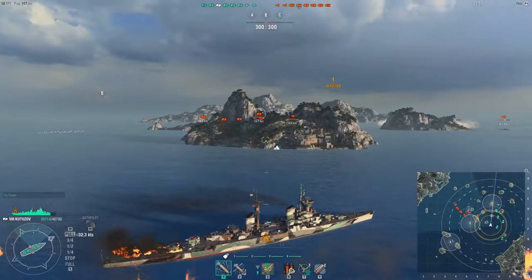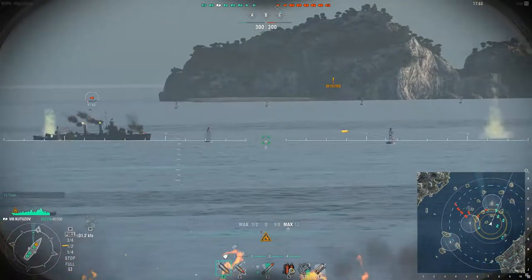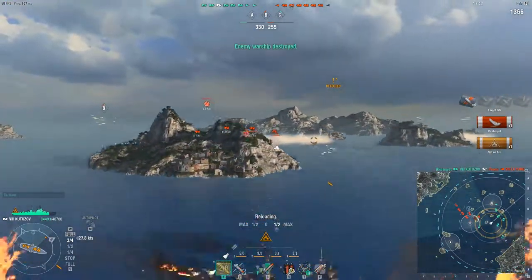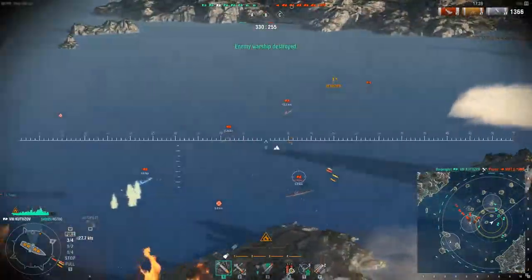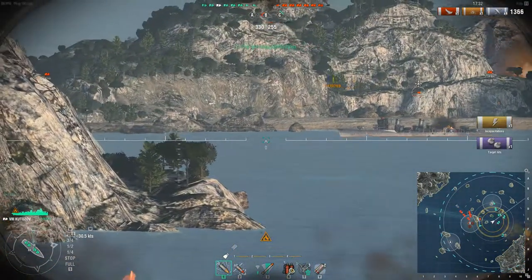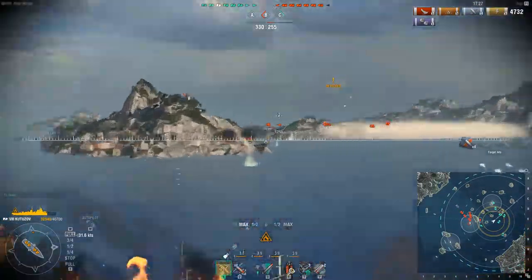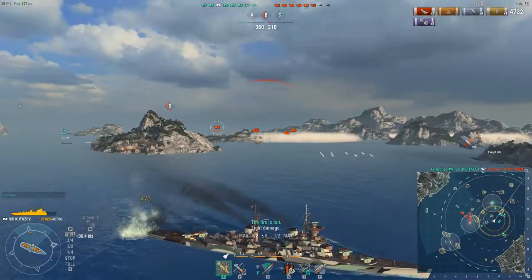If I was in a position — which at the moment I'm not — then I would be able to see where that Miyoko's going. Following that Miyoko, double tap M, I can see what his trajectory is. It's not an exploit, it's just a simple use of mechanics that are already in the game, for a purpose which may or may not have been its original design.